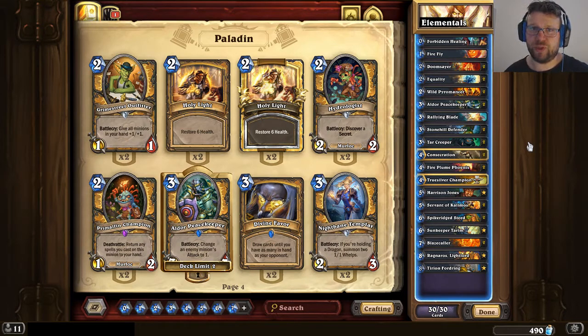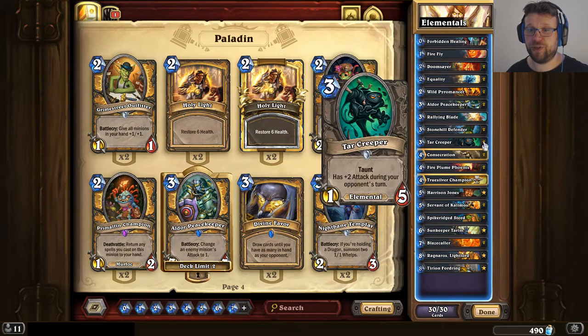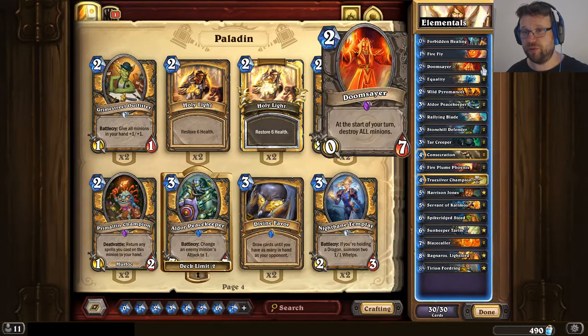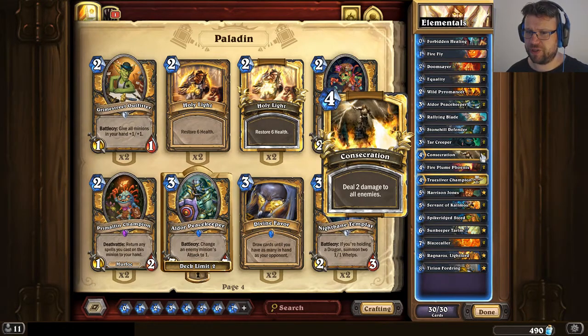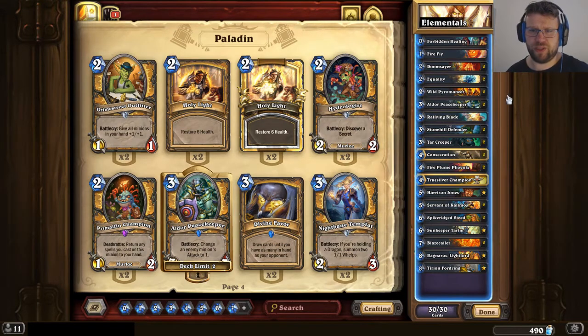So how do you mulligan with this deck? Most of the time you're assuming you're defending against Aggro. Doomsayer, Tar Creeper, and Rallying Blade are the three most important tools. Early Doomsayer can just be so good. If you don't have any of those, you can also consider keeping Firefly, Stonehill Defender, or Consecration in some matchups. Firefly could align with a Rallying Blade to do 4 damage if you need that. If you need to be the aggressor, well, this deck doesn't really do early aggression.